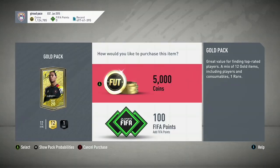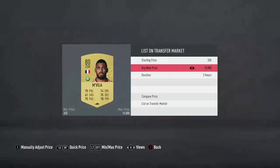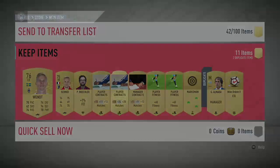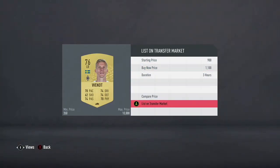I'll open another pack to make sure you guys understand how this method works. This pack I did not get any rare players, but I got an 80-rated non-rare — this guy goes for around 1.5k so I'll list him at 1.6k. Make sure you're listing your players for at least three hours; if you only list them for an hour, chances are they won't sell.